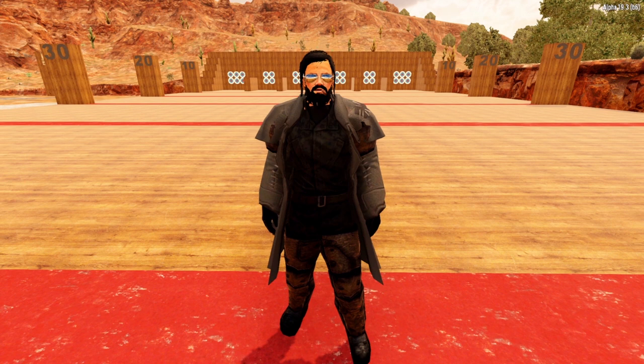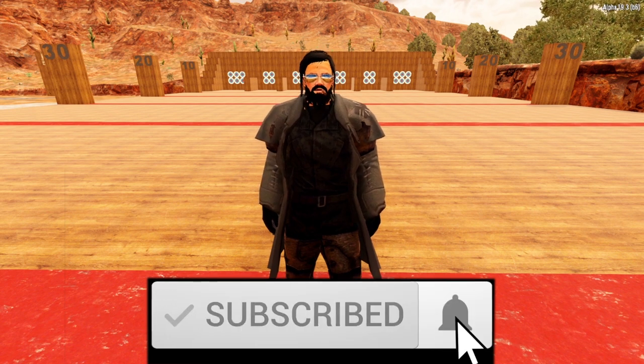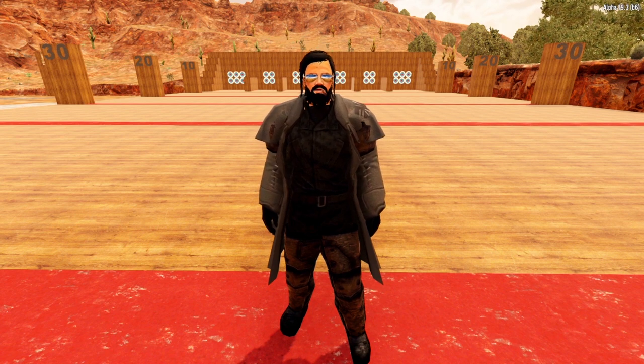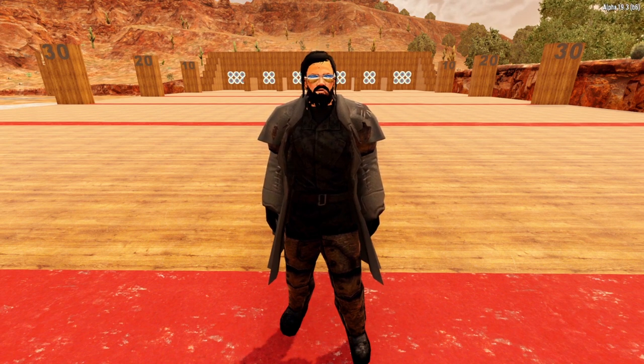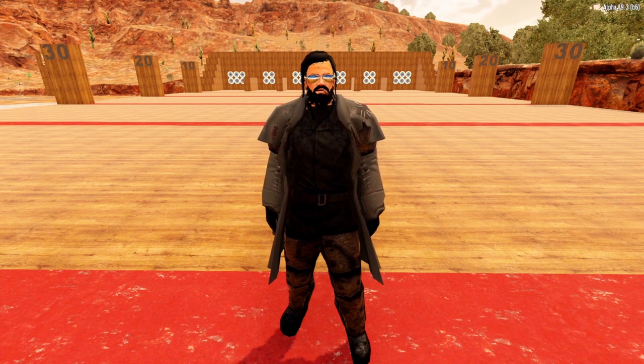The electrical traps in Seven Days to Die are downright awesome. They are extremely effective at slowing down and taking out zombies. When placed strategically around your base, they can make for an excellent defensive system. And like most things in Seven Days to Die, your imagination is the only limitation — you can come up with some extremely creative ways to use these electrical traps. The main thing to remember is how exactly each trap works, so that when you are designing your horde base you can place them in the most strategic and effective places possible.